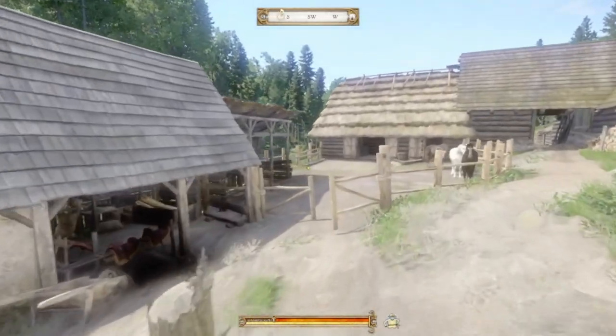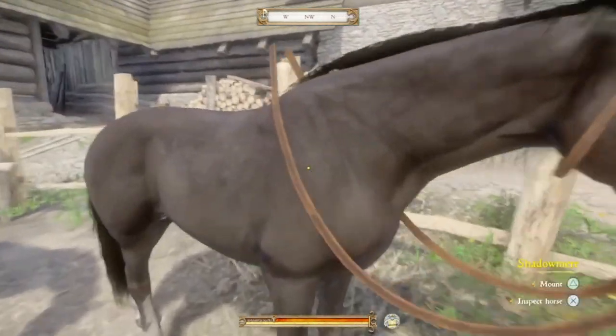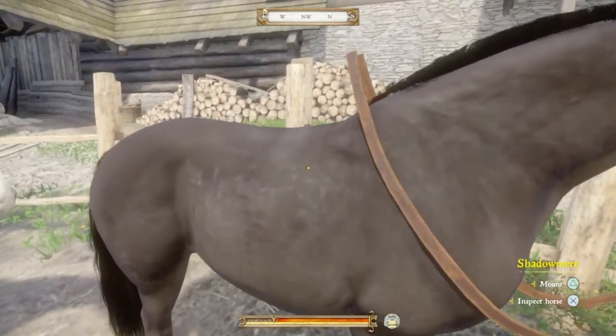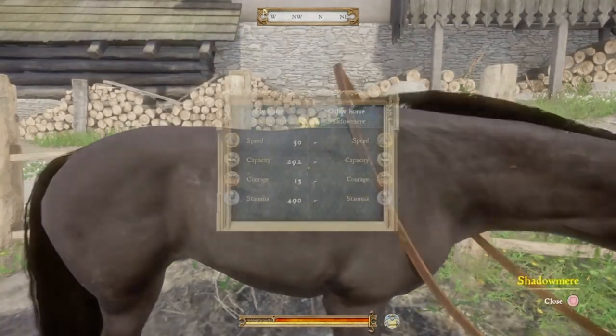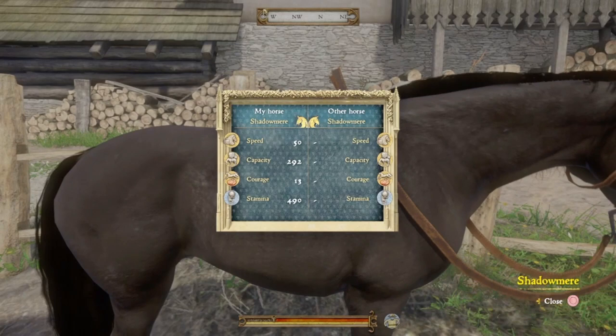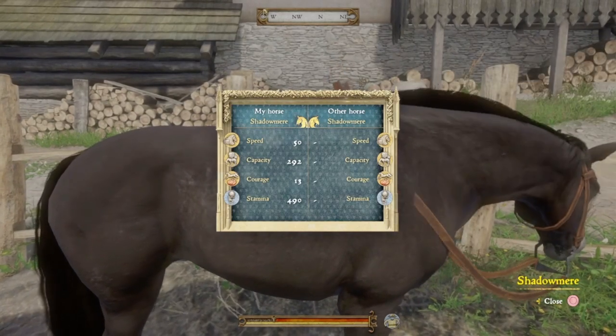Let's jump right into the most important part of this video, which is going to be the horses themselves. Here we have Shadow Mirror — as you can see from the mount button, I actually purchased this one, I chose this one out of the three. Inspecting it, it has a speed of 50, capacity of 292, courage of 13, and a stamina of 490.